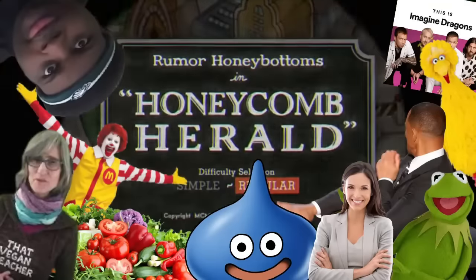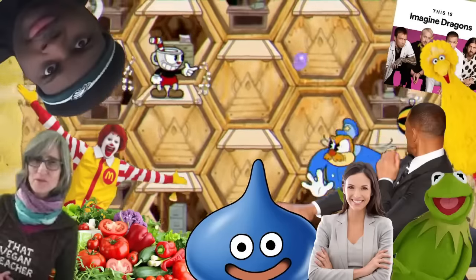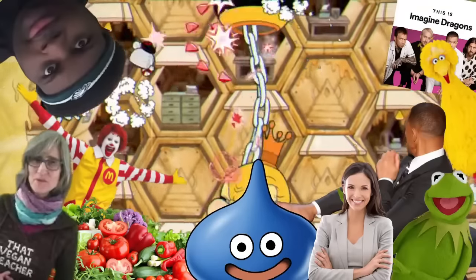Ignore me having the humor of a toddler. We're on to the next Isle, and our next boss is Rumor Honeybottoms. Luckily for us, we're back at it again with even more platforming. For this fight, I kept my Lobber equipped because I knew it does a ton of damage, especially for this boss fight. I also made sure to bring along my Spread Shot for the second phase, because the Spread Shot, especially during the second phase, absolutely melts.